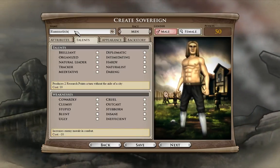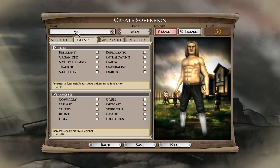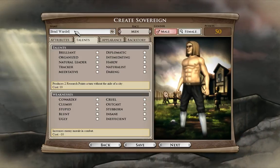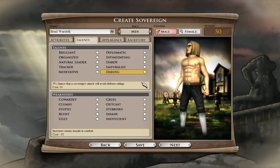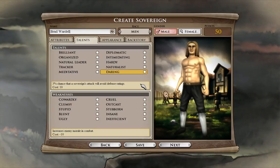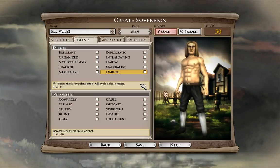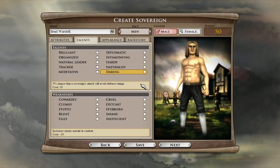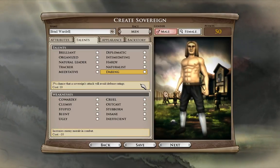I'm hoping this is in good taste, but we will try this. So why don't we make Brad Wardell. As you can see, it's already a perfect likeness and I could just hit save and we'd be set. But let's go ahead and take a look at a few of the options and we'll snazzy him up a bit.